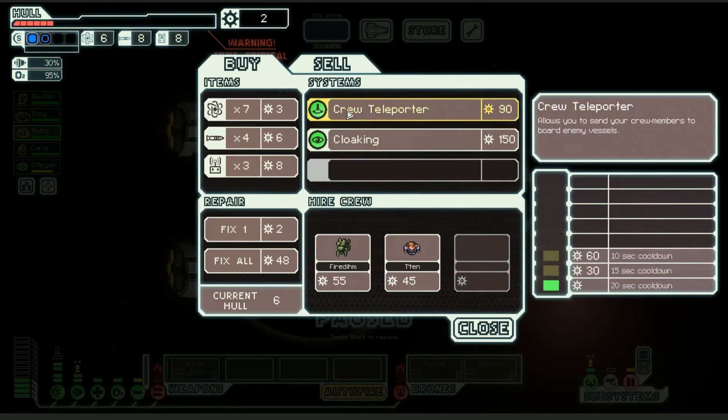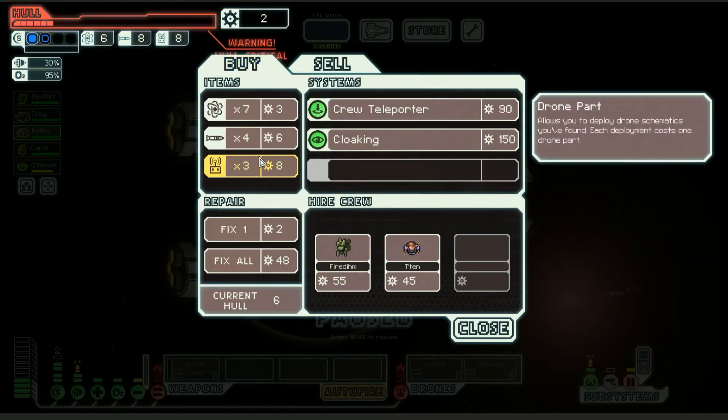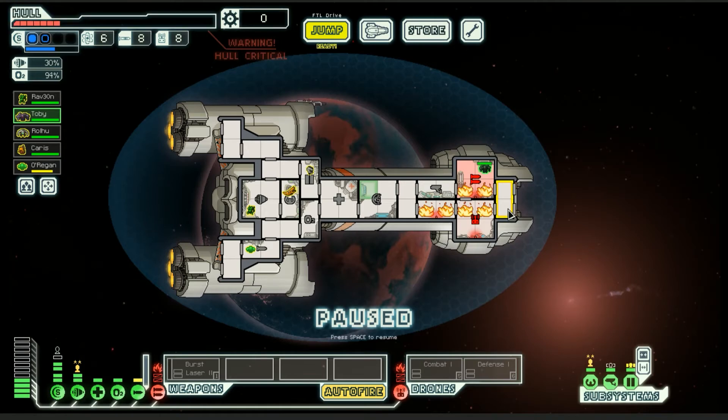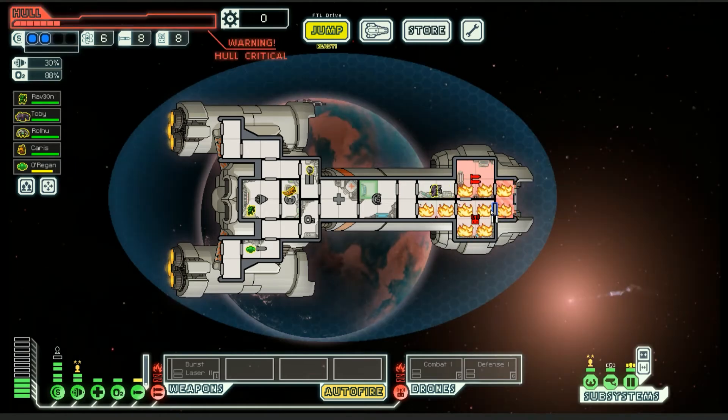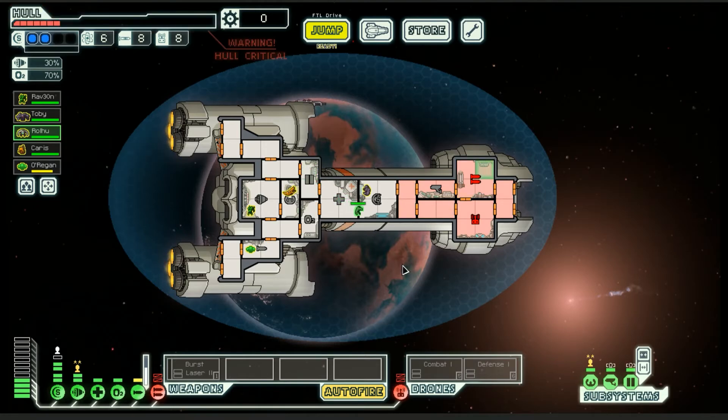I don't want to sell anything. I have two points for a repair and that's about it. Come over here — I'm going to open the doors and use vacuum to put out the fire. There we go. Now close all the doors. Where's my repair guy? Go repair.